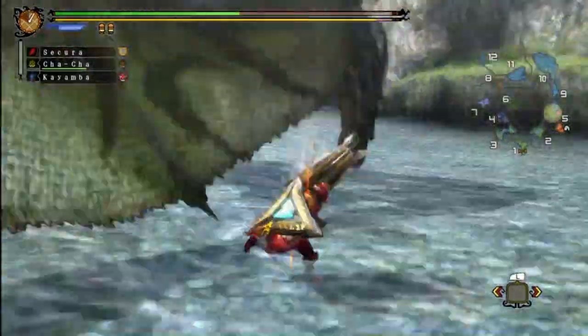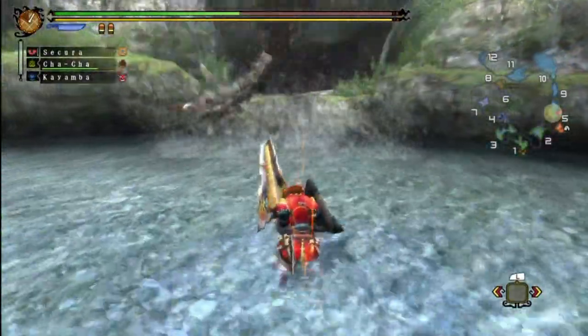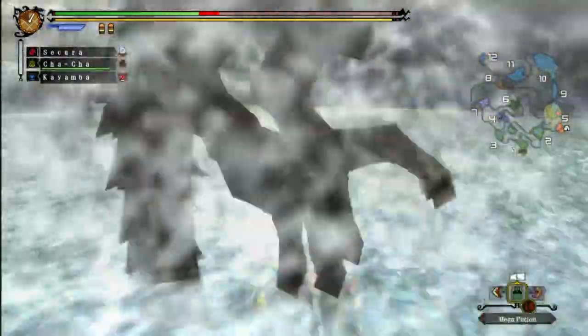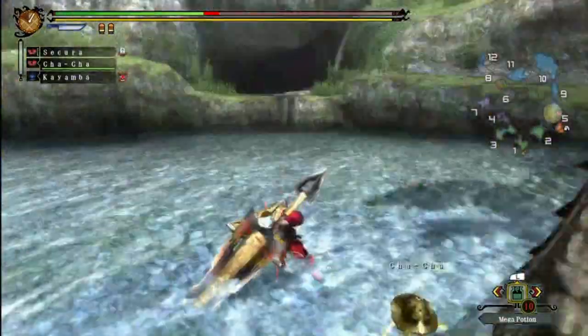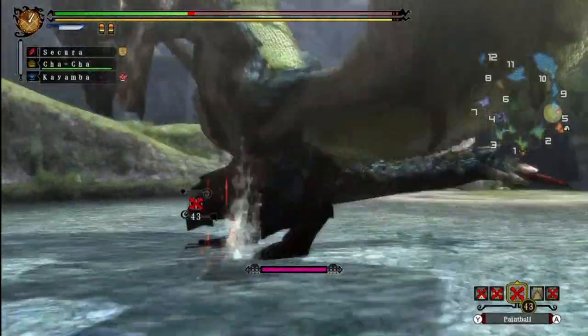I just noticed another change in Azure Rathalos' moveset. The regular Rathalos, whenever he does the flying charge, pretty much always lands. But Azure Rathalos just turns around midair and follows it up with different attacks, so he is indeed a more aerial-based fighter than the regular one.